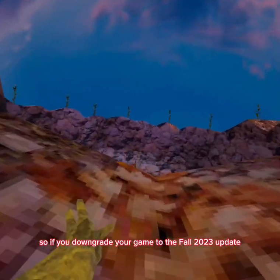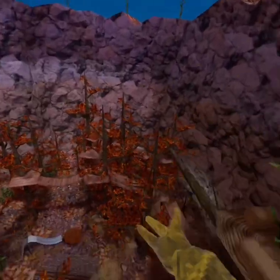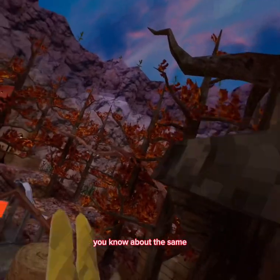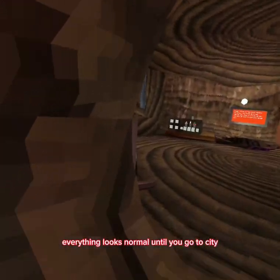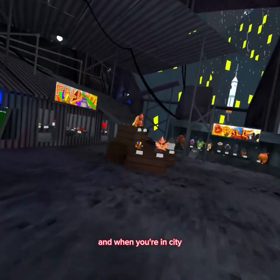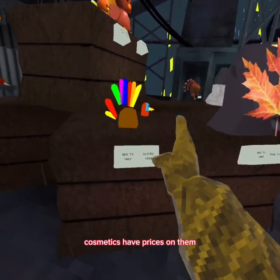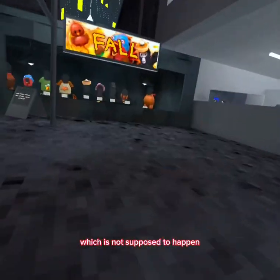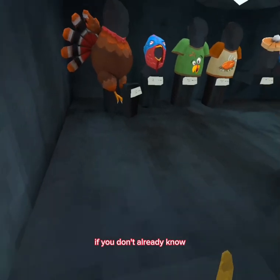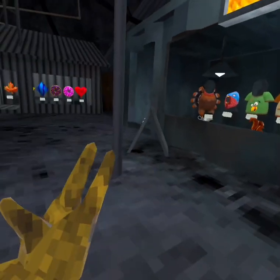So if you downgrade your game to the Fall 2023 update, everything looks about the same, everything looks normal — until you go to City. And when you're in City, as you can see, cosmetics have prices on them, which is not supposed to happen. So basically, if you don't already know, whenever Lemming has a new update for Gorilla Tag...